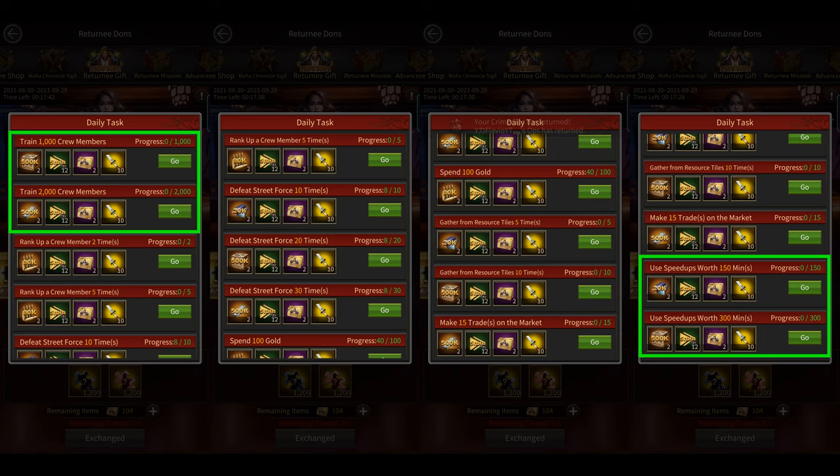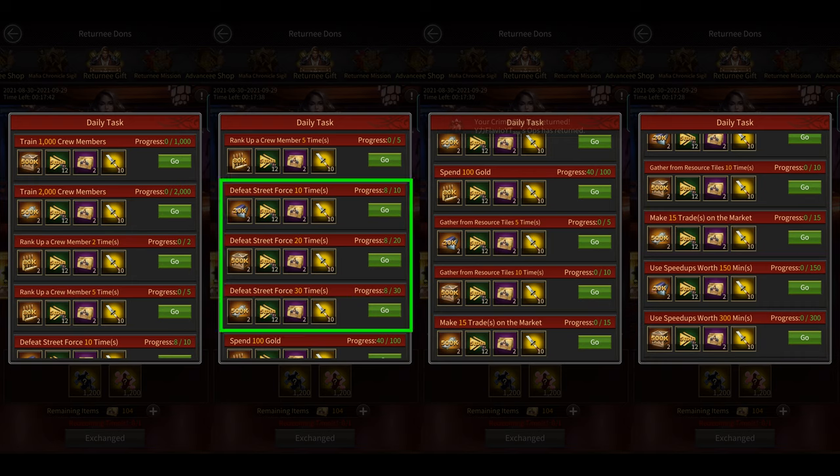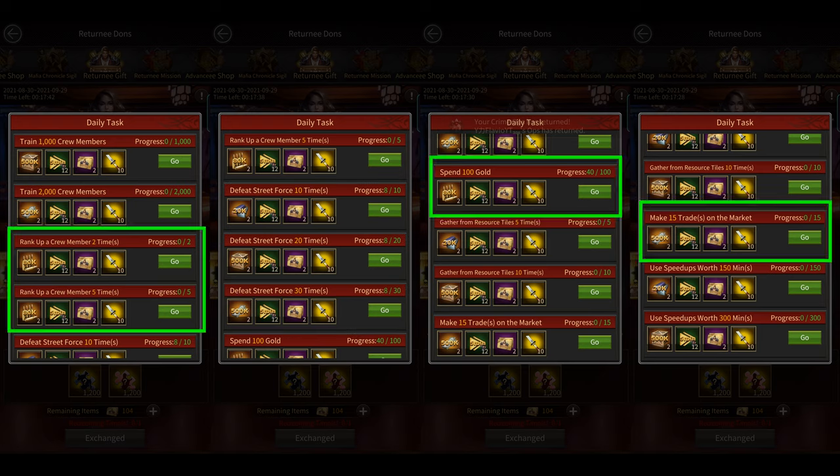2,000 tier 1s usually don't take more than 3 hours to train, so you could do this twice to finish both the training as well as the speed up tasks. For the 3 street force tasks, you'd want to use the blue double roadster, as each street force kill you get with the roadster is considered as 2 kills for this event, just like it is for most other events in the game. The last few tasks are self-explanatory: you rank up your crew members 5 times using Substance Z, then you spend 100 gold, and then you do 15 trades at the black market.